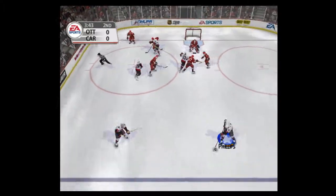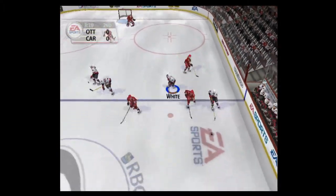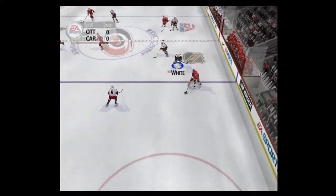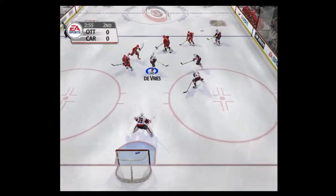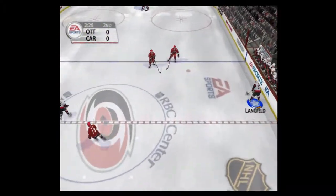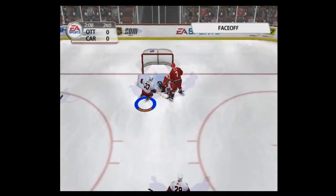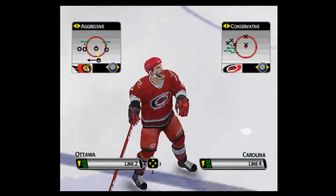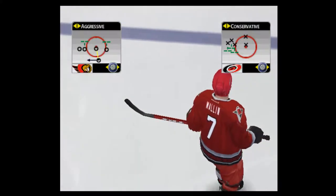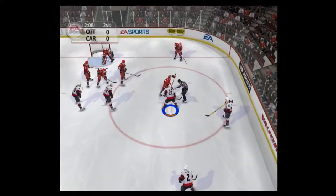White wins the faceoff. Phillips shoots quickly — Gerber made the save. In over the line, bristles one — turned away by Hasek. Over the line — Gerber reached out for the puck and hangs on. Carolina will make you pay for taking penalties. They've got great shooters on the blue line.